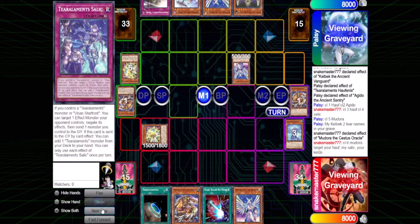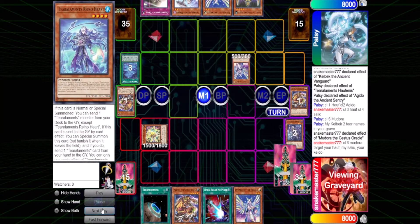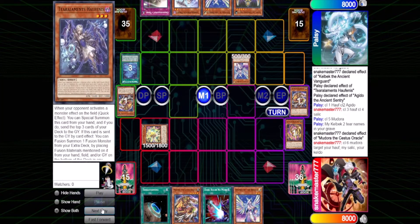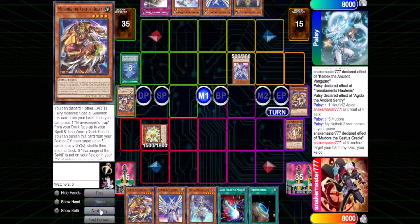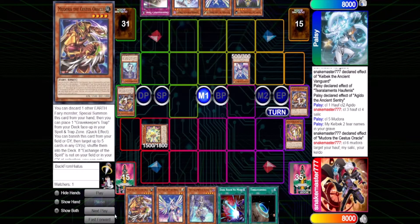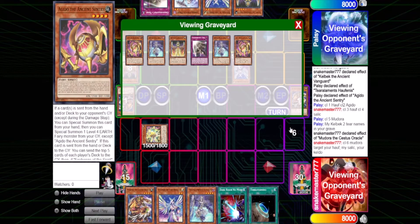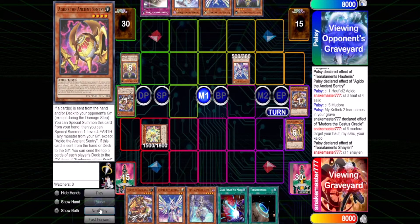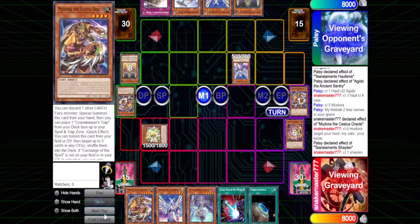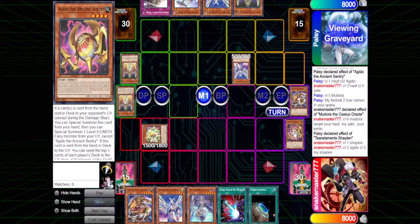Now we resolve. Chain link six resolves — we shuffle. Minderheart gets shuffled in by my opponent. Selic resolves to search Shailen. Then we're milling because he activated Agido, so we're both going to mill five again. Now we go turn player again. Chain link one: Shailen. Chain link two: Agido. He excavates Shailen. Priority passes back to me — I activate Agido at chain link three to mill five more. Since I didn't activate it last time, I can still use it.